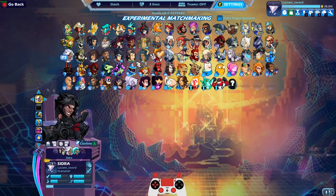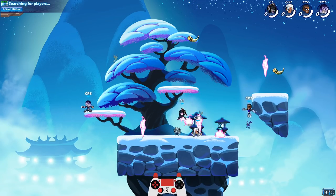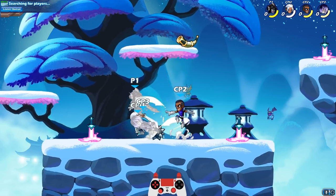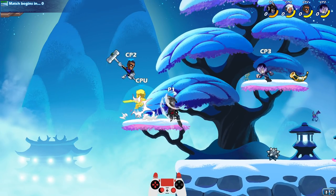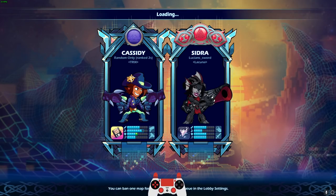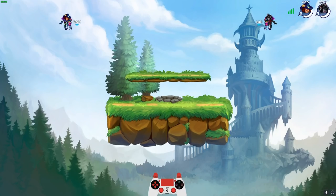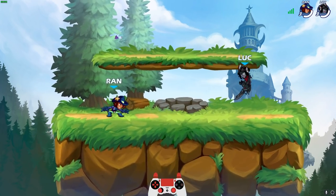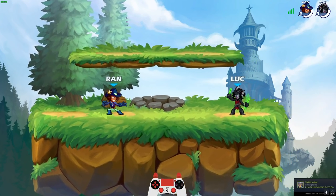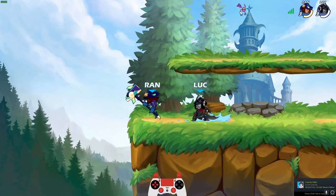I'm gonna skip the base skin because it's the base skin, and we're gonna go Marrow Sidra — last but not least. Anybody rocking base skin black Sidra, I respect it. We're already at 18 minutes or so on the video. By the way guys, here's a little tip: if you want to look at colors for legends you don't have unlocked, you can do that in training mode.